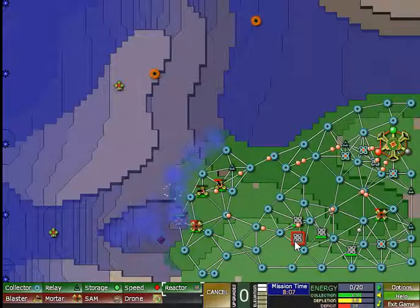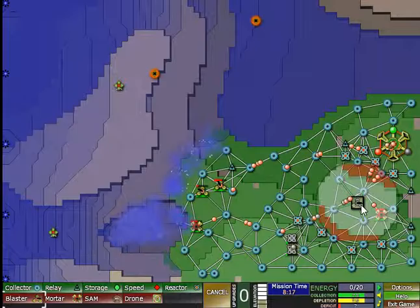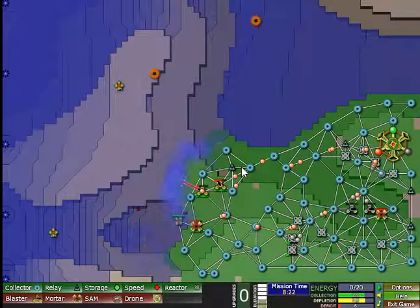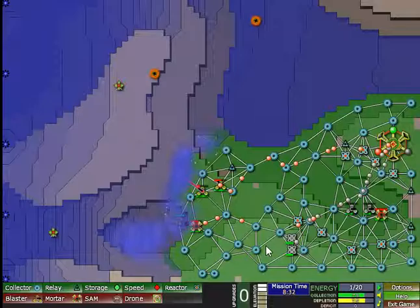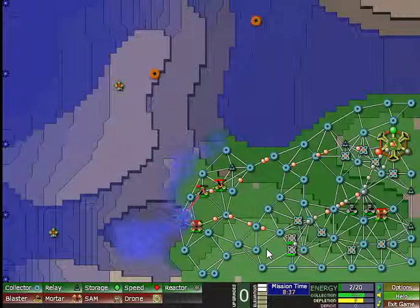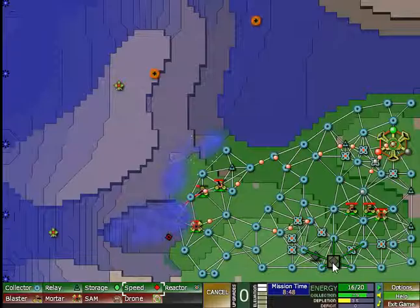That's eight reactors. Let's build two more to get the full ten. The mortar is almost done but I won't be able to use it yet. Then we can build two more blasters for our offensive against this plateau. We're running a slight deficit — not a lot, but I've got to be careful. Let's wait for the two reactors before we do anything else. I will build speed upgrades now. Our guns are ready but they still need to be charged, and there's our surplus again.